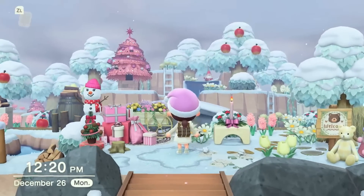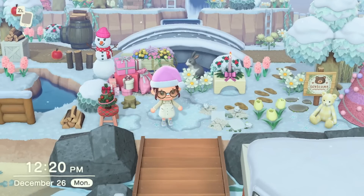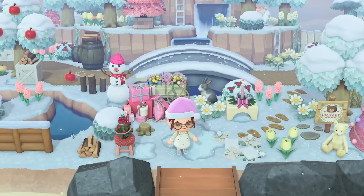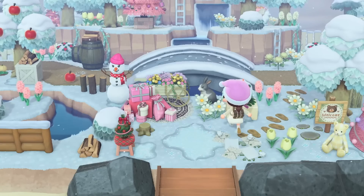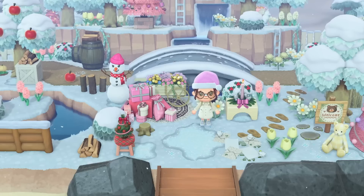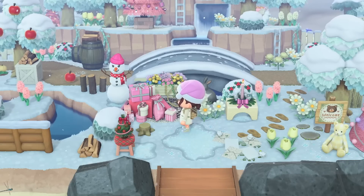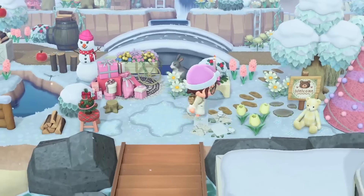Here we are at the entrance of my island. I love this — I feel like I'm always most happy with my entrances, and this one is no exception because this is where it all starts for me. This is where the initial idea, the whole inspiration for everything begins. And I love this. So if you can't tell, I'm doing a pink and red Christmas because I was going to initially just do pink, and then I noticed that the snowman also has red. So we decided to add the red and I don't regret it. I really, really like it.